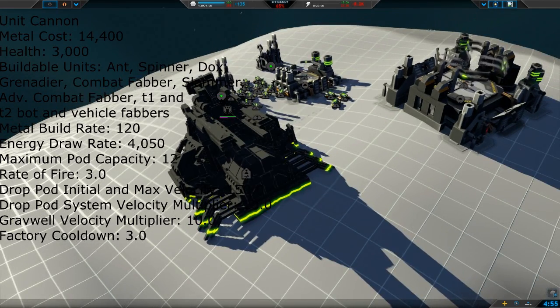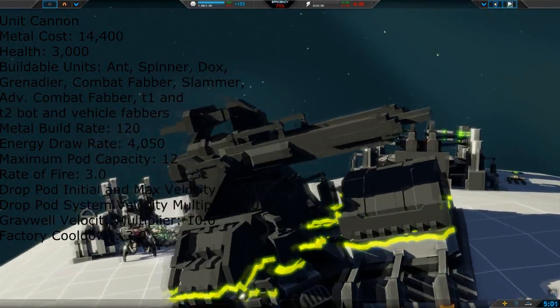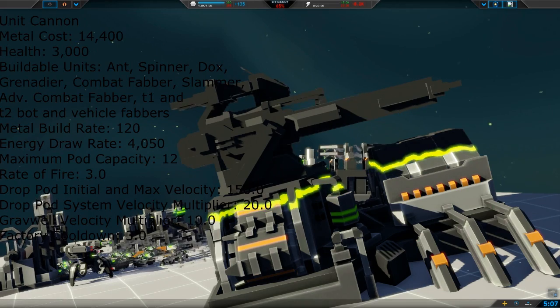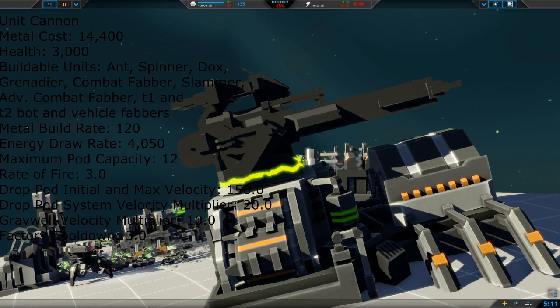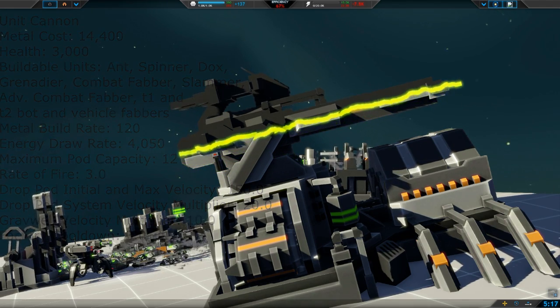It draws 14,050 power. It can hold 12 pods, which means it can hold 12 units at a time, with four slots filling up while not being able to build anything else. Also, the Iron Cannon, which is the umbrella, has added an anti-anti weapon to intercept — so it shoots down pods coming in and things like that.